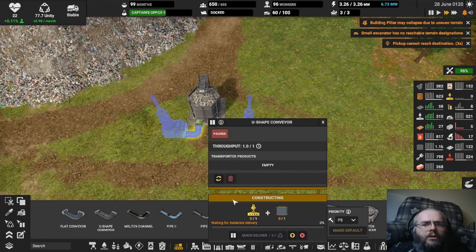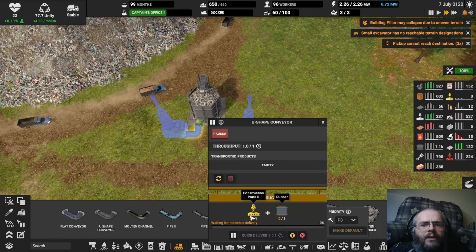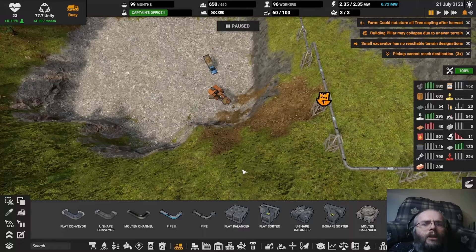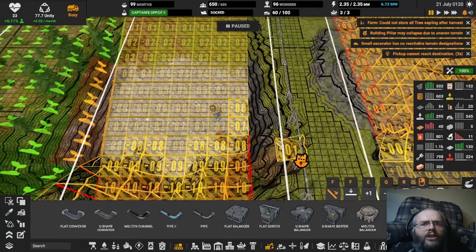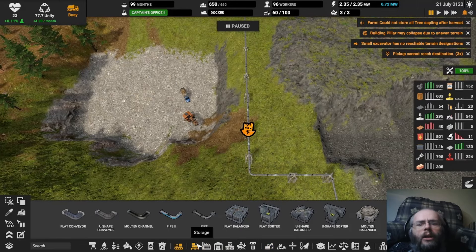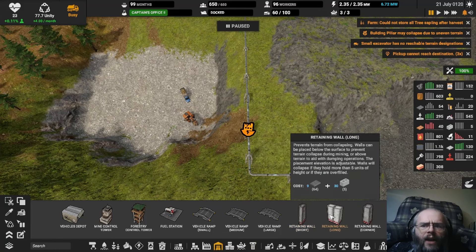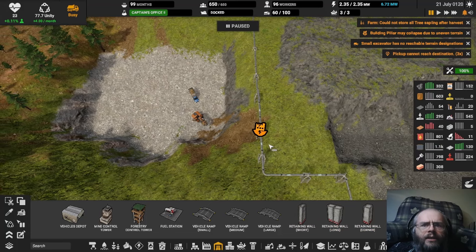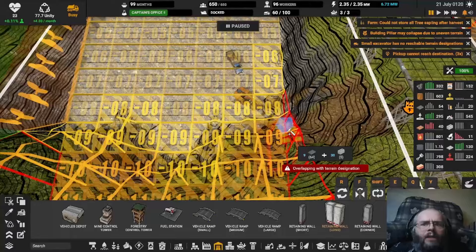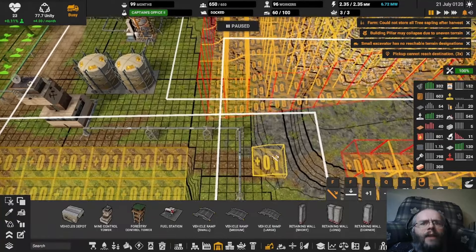Once those are built, which hopefully will not take long — oh yeah, because I don't have any construction parts at all right now. Building pillar may collapse. Retaining walls it is. Or I simply stop digging this way. Where were the retaining walls? They were right in there — buildings from vehicles. Five units of height. Okay, these are all five units of height. So this may still not even be enough. This may already be too much. I think I have to just stop digging here, or I just have to move this pipe over so it's not going to be bothered. I think that's going to be the better solution.